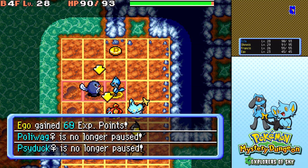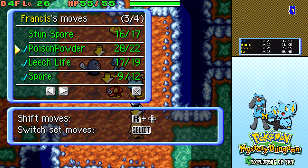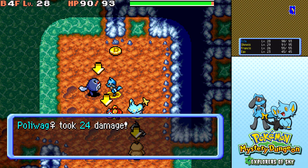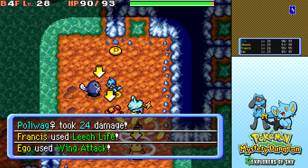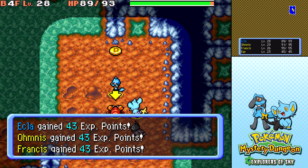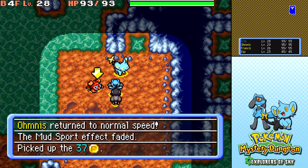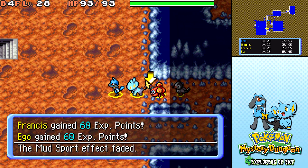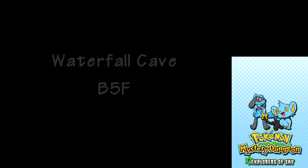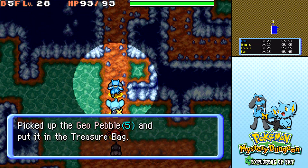Let's finish off the rest of this monster house. To save a little bit of time, what we could do is turn Francis' status moves off here. We could probably keep it that way for the whole dungeon since Leech Life is enough to knock out pretty much everything here. There we go, I think we're done. Now we just need to find the stairs — and here are our stairs! Destination 4, and we're back to the nice Waterfall Cave music.